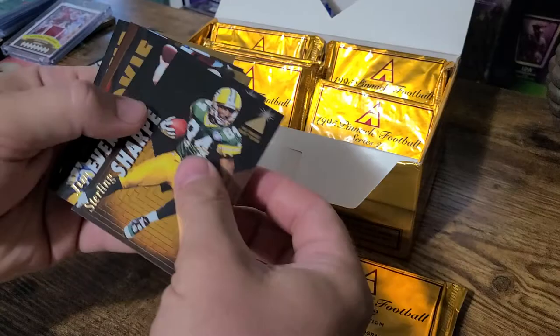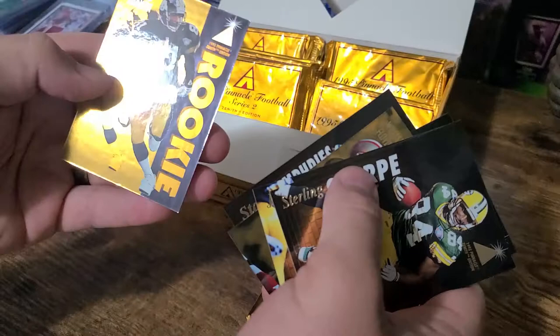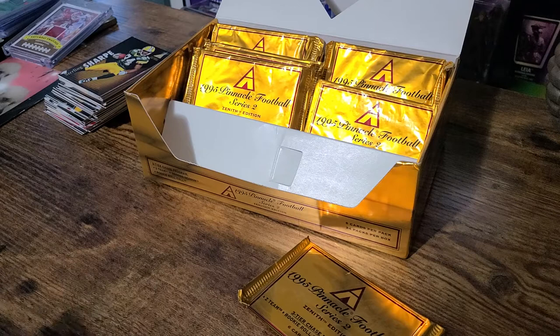Sterling Sharp, Jim Everett, another rookie here — William Floyd, Charles Haley, Stan Humphreys, and a Charles Johnson rookie. I like the way the rookies are. It's kind of a gold overlay. Pretty cool.